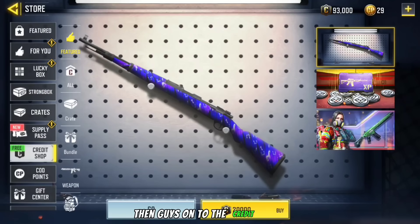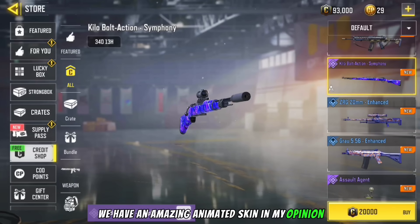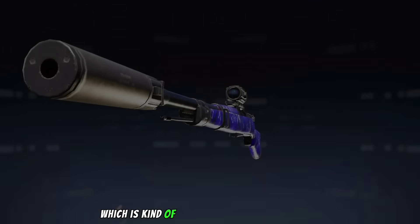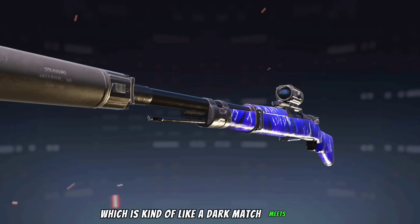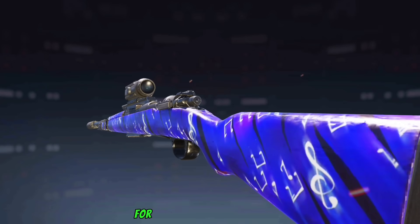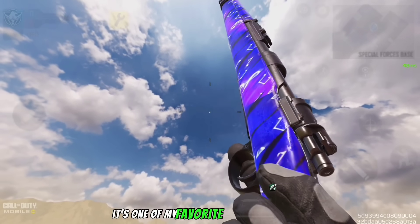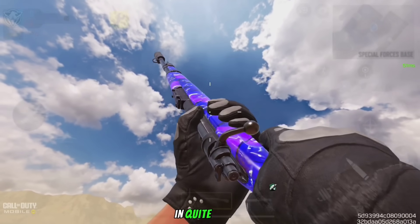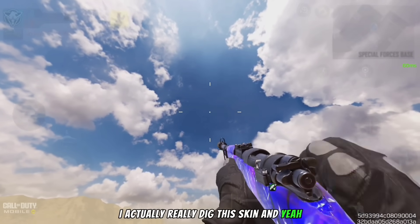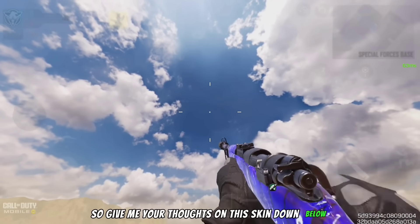On to the credit store, we have an amazing animated skin in my opinion — the Kilobalt Action Symphony, which is kind of like a dark matcher meets music. It's a very good looking animated skin for 20,000 credits. To be honest it's one of my favorite credit store skins in quite a while — I actually really dig this skin. Give me your thoughts on it down below.